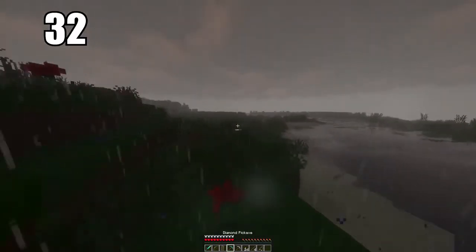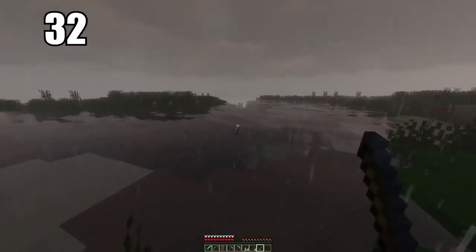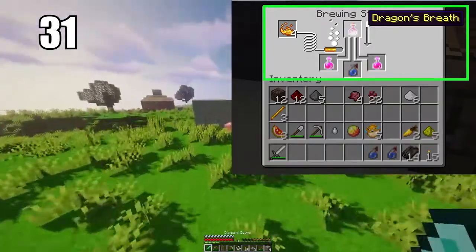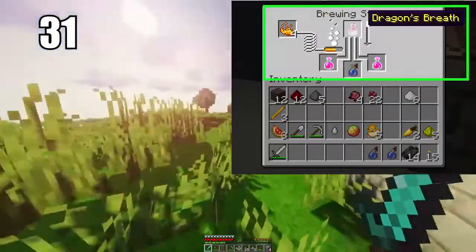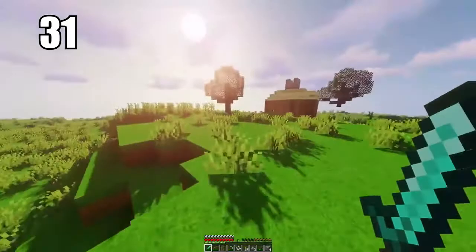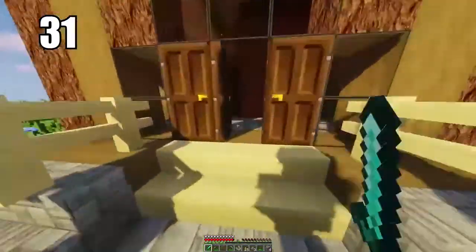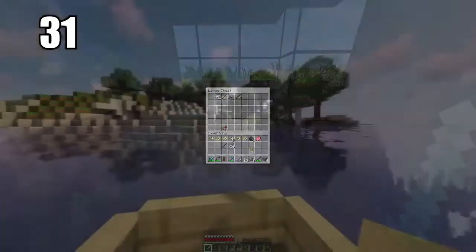Use all your iron for your everyday tools — swords, pickaxes, armor. Diamond stuff should be for only when you really need it. You should have loads of iron tools in circulation, and if one breaks it doesn't matter because the resource is easy to find. Number 31 is making yourself some potions. This will likely be after you've visited the nether at least once. Potions range from night vision to healing to invisibility — there's an unbelievable amount of potions in the game.